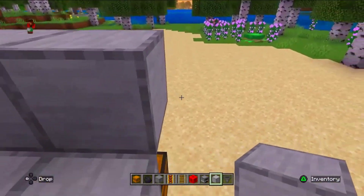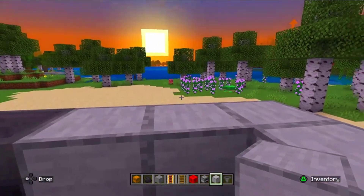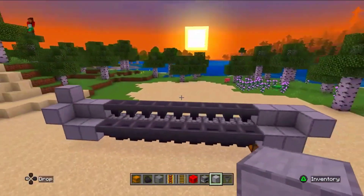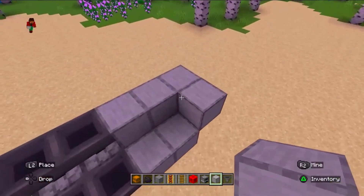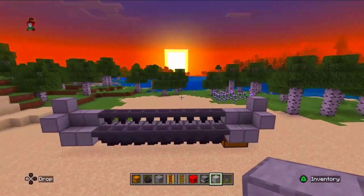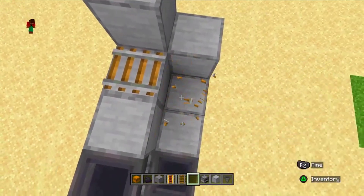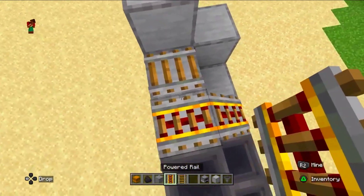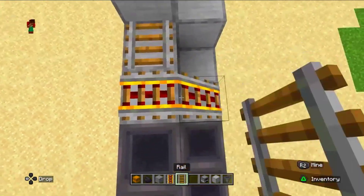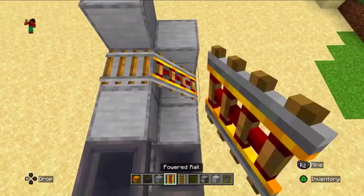This machine will make your smelting easy and not time-consuming, because normally in smelting you have to go to the furnace and place coal and place the item you want to smelt. That is a time-taking process, but if you build this machine it completes in two to three seconds.